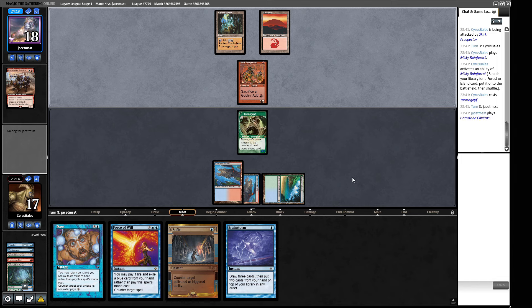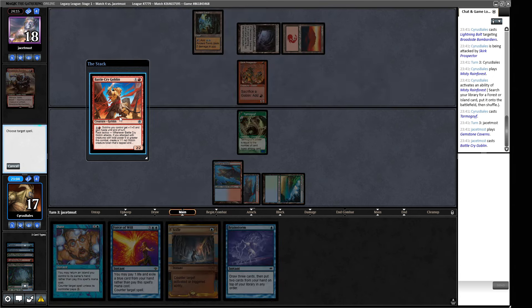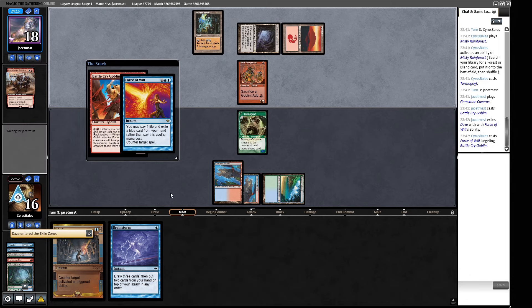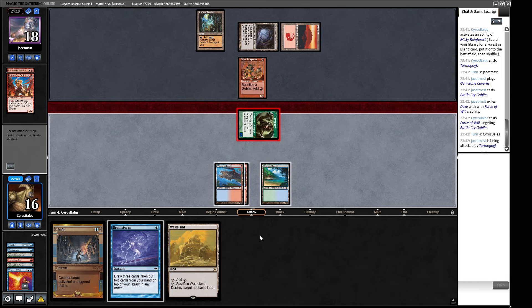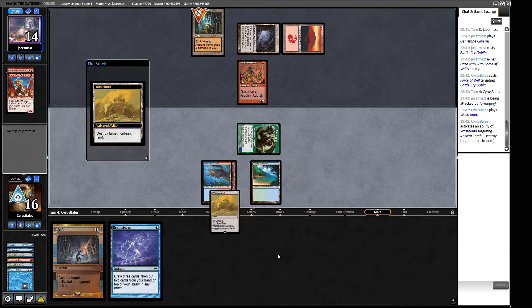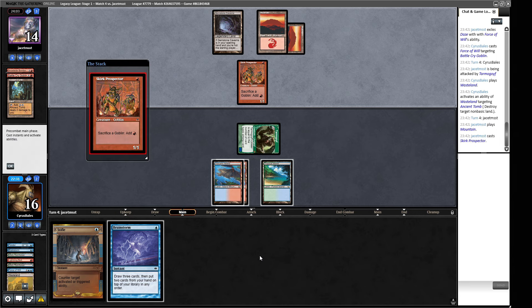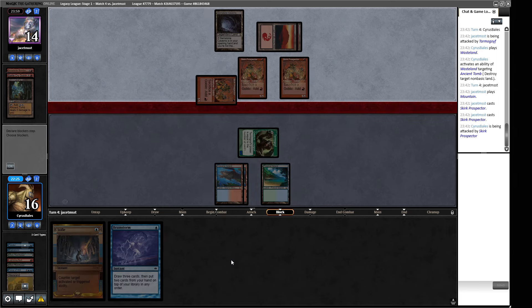Goblins these days are pretty chunky boys — they've been down the gym. Battle Cry Goblin — we kind of got messed up once for not countering this. I think we do counter it now. It's the Daze. Stifle can do quite a lot here but I think it's the Daze. Attacking Tarmogoyf versus Goblins — a tale as old as time. I'm happy to Wasteland their Ancient Tomb to take them further away from Muxus. A Prospector — that's fine. Attack with the Tarmogoyf over the very small men.